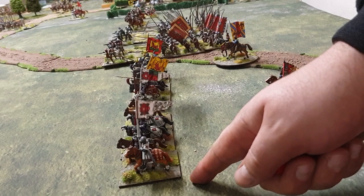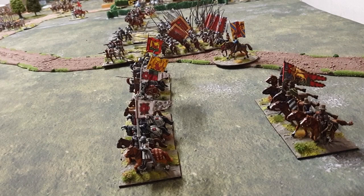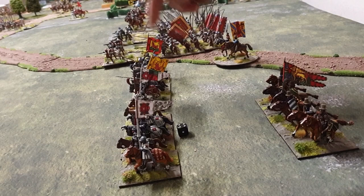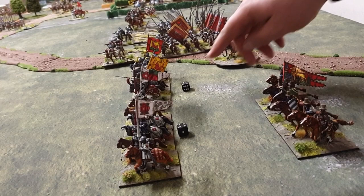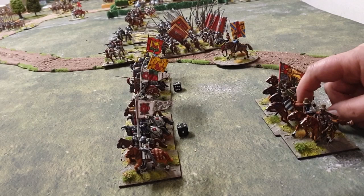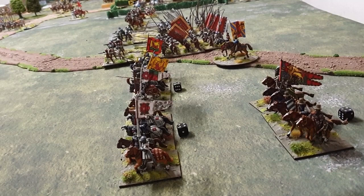Moving on to the Italians. We have a unit of Condottieri Italian knights on a net minus 1 — they rolled a 5, so they go down to 4. Next to them is a unit of Familiar Ducal, the Borgia Gendarme as I like to call them, on a 0 modifier — so they are on a 5. Behind we have a unit of bow-armed Stradiots, also on 0, and they rolled a 4.